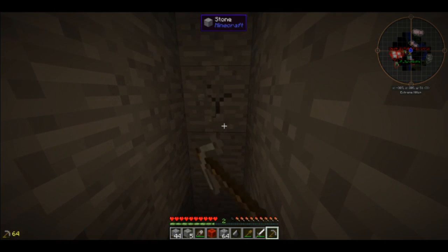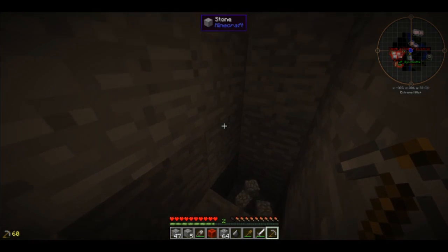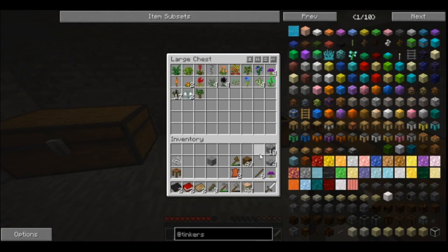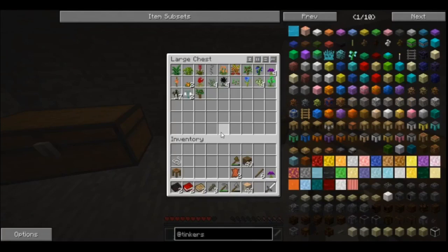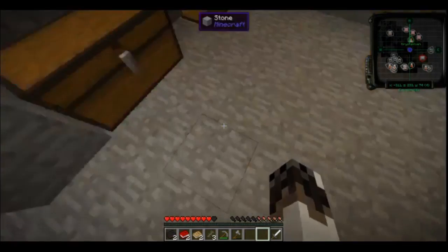Later when we get further on we can even machine them up. You mean like have an automatic thing that pumps stuff into different chests? Yeah, automatic sorting - that can be done.